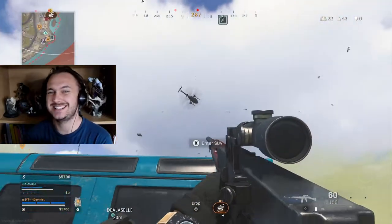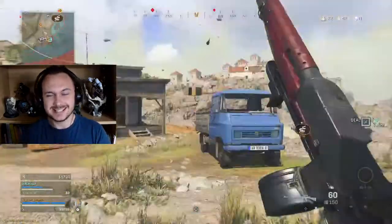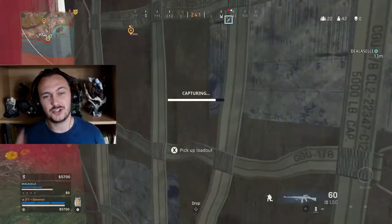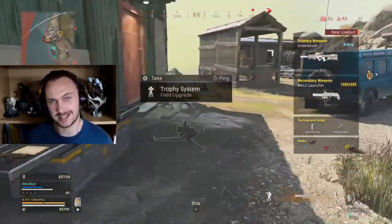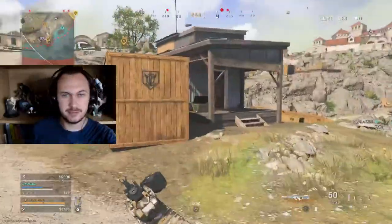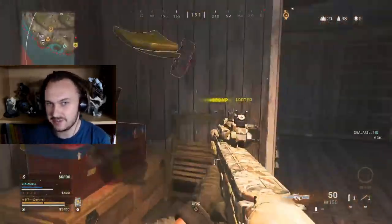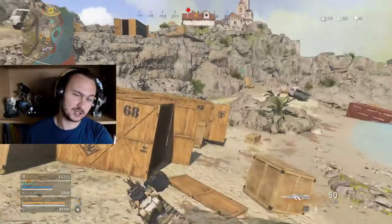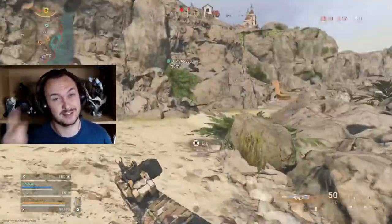In this video I am using a secondary weapon that I bet none of you have even bothered to try. This is the Mark 11 launcher from the Vanguard series of weapons. It is essentially a handheld mortar, which means you can aim it up really high and arc a shot over buildings into people behind cover. If you really get the hang of it and learn how this two-inch mortar shell flies through the air, you can get some awesome kills. Just watch this.